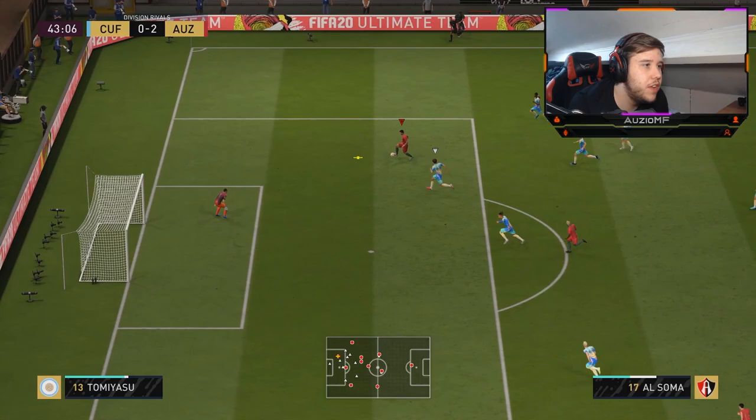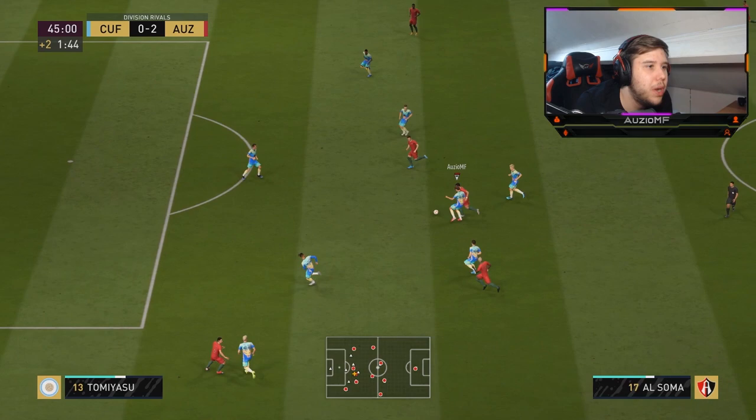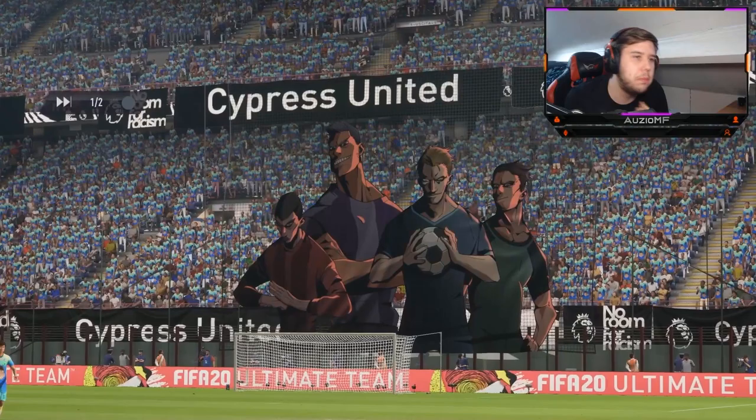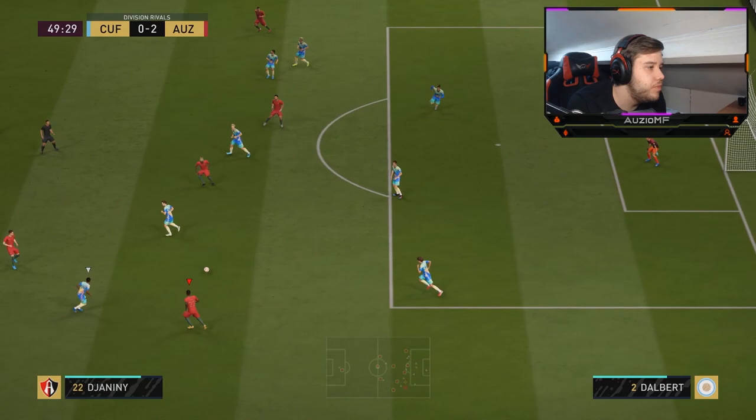Nice, really good run, touch, finish - should have been a goal if the defender didn't get involved. Really good run and a good one-two from him. He just couldn't get away and actually got bodied off the ball. For someone with that much strength to get bodied off the ball - I think it comes down to balance or aggression, him not really fighting for the ball. The fact that 99 strength gets bodied that easily is a bit disappointing.